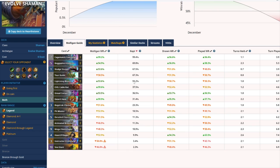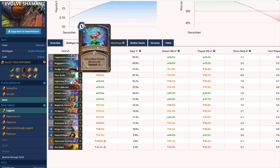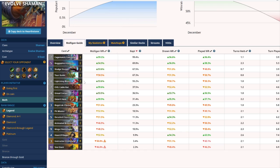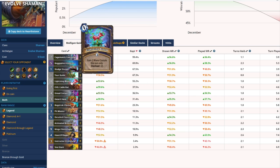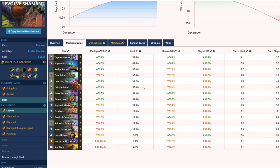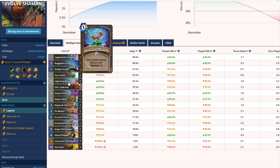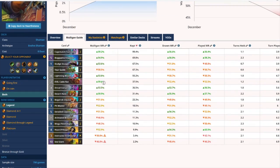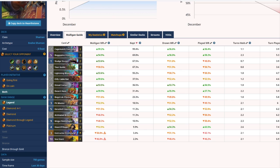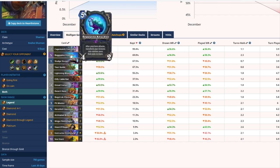If you have a hand with Derailed Coaster, Mogu, and Sea Giant, it's a very, very powerful hand — on turn 5 you completely obliterate the board. As for Lightning Bloom, it's kept about half the time, but I would only keep this card in aggro matchups or if your hand is already good and you have synergy cards for the weapon. If you have the weapon already against a Warrior, keeping Horde Pillager makes a lot of sense since you need to play a long game and it's a lot of value.